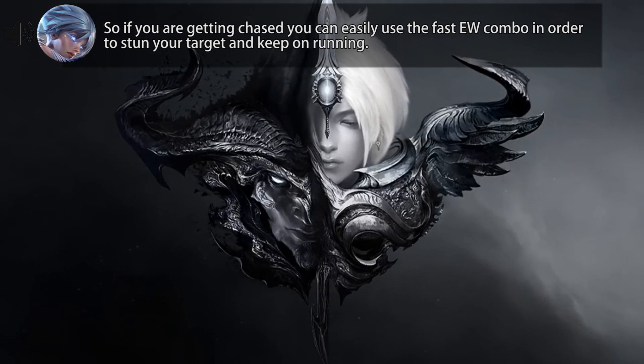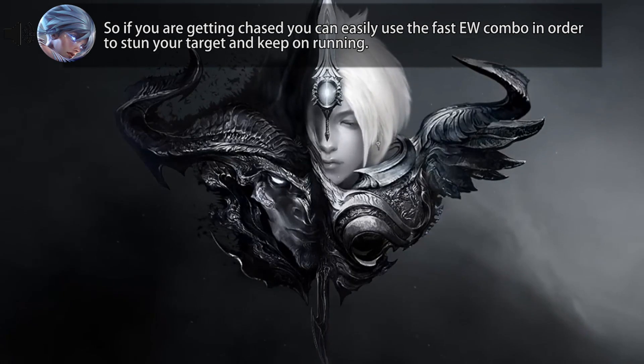So if you are getting chased, you can easily use the fast E W in order to stun your target and keep on running.